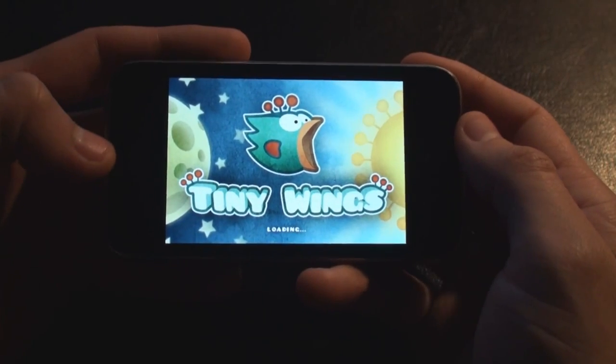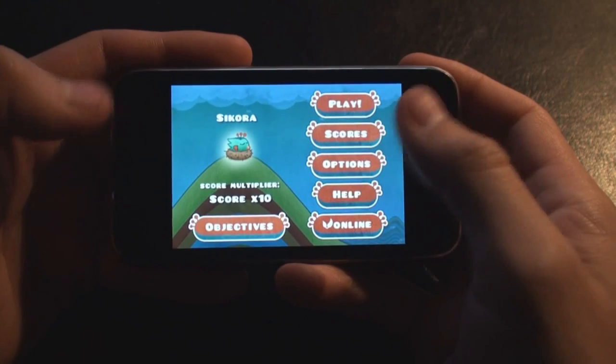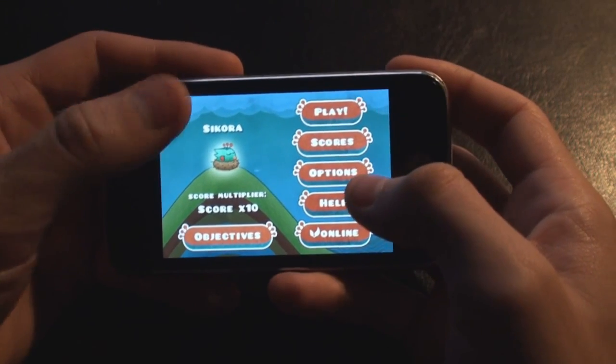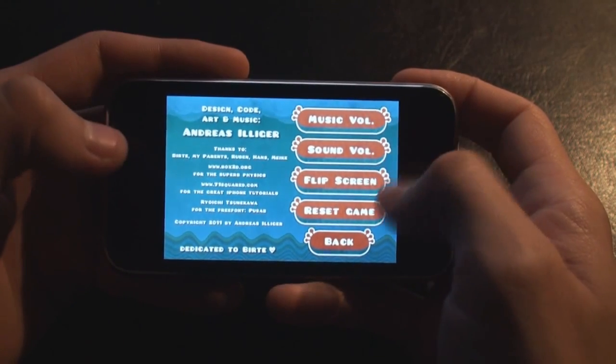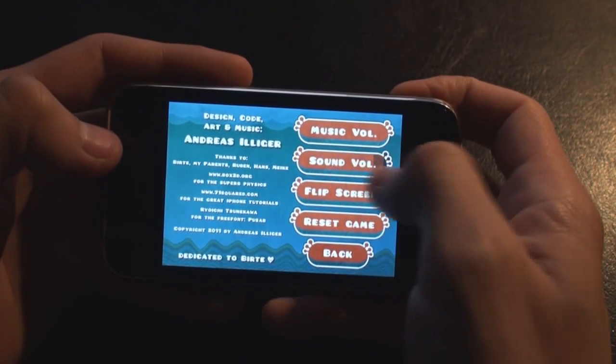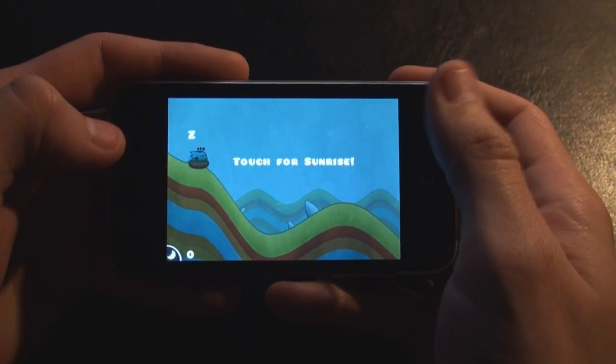So as you can see, the art direction is pretty nice looking. It's got almost like a hand-drawn, watercolor painted type of thing. You can put your name in. You have your options here — basically flip the screen, lower the volume of certain things — and that's basically it. So we're going to jump right into the game and show you how it works.